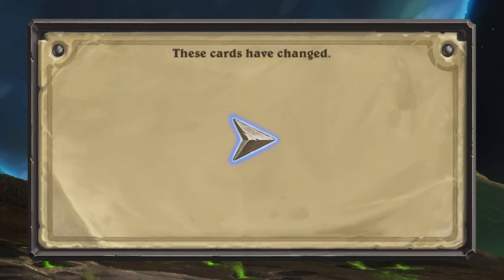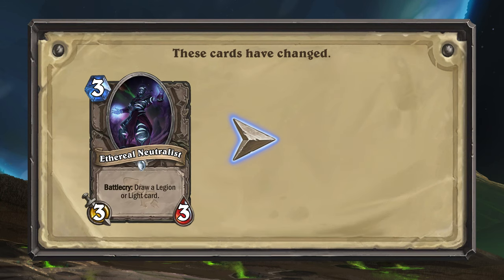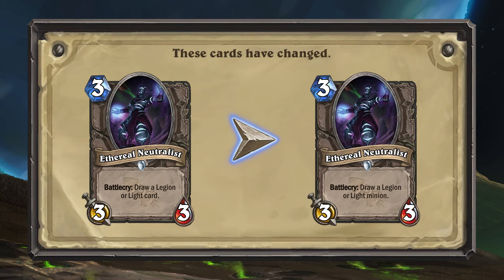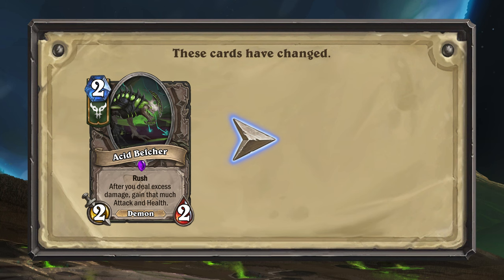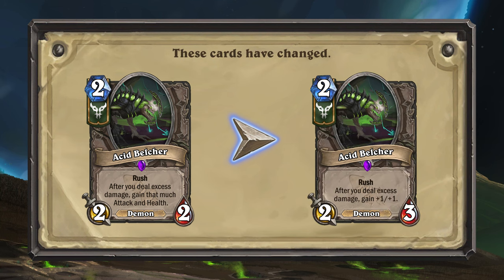Another card getting nerfed is Ethereal Neutralist. Being able to just run the Legion or Light legendary locations and then tutoring for them with this card was too powerful, so Ethereal Neutralist will now only be able to draw Legion or Light minions. This means it could still draw a card like Acid Belcher, which is the final card getting nerfed. With cards like Orbital Space Laser that we saw earlier in this video, Acid Belcher was able to get unreasonable amounts of stats, so instead of gaining attack and health equal to the excess damage, Acid Belcher will now only gain +1/+1 every time you deal excess damage.